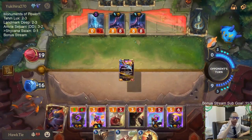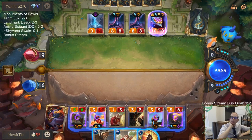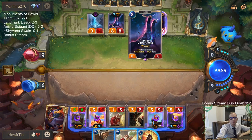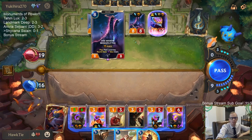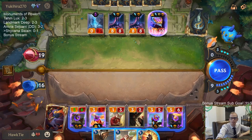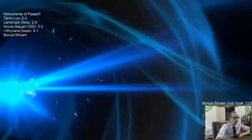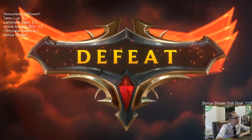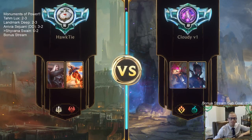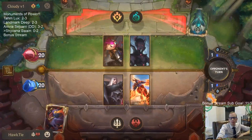So they had turn four Trundle, turn six Ice Quake, turn seven Mind Splitter, turn eight Mind Splitter, turn nine Aurelion Sol. What am I supposed to do against this? Just a great hand from the opponent — that's tough to beat.